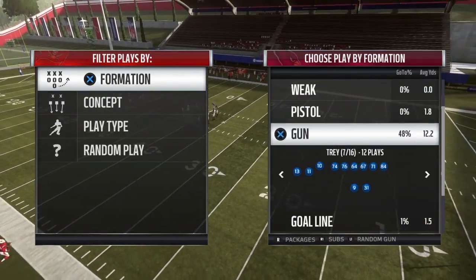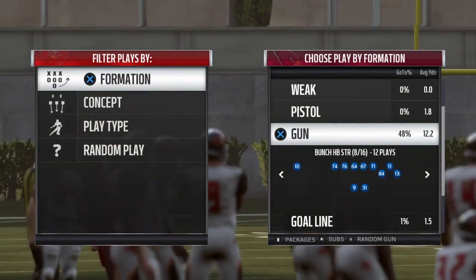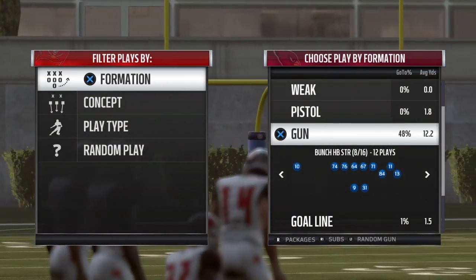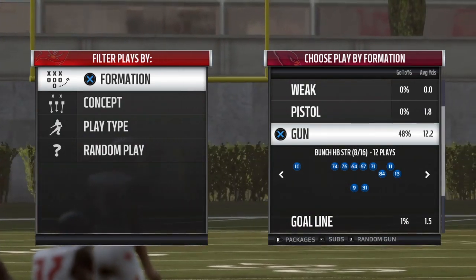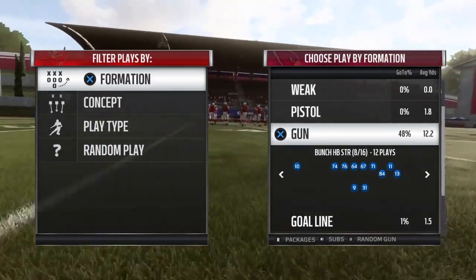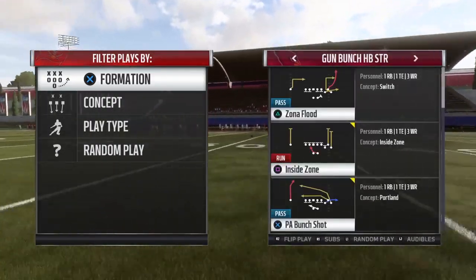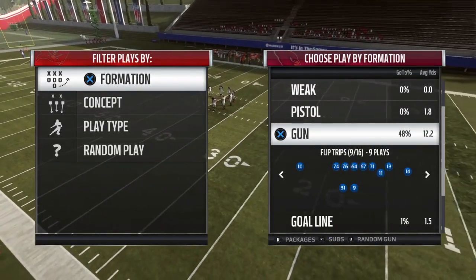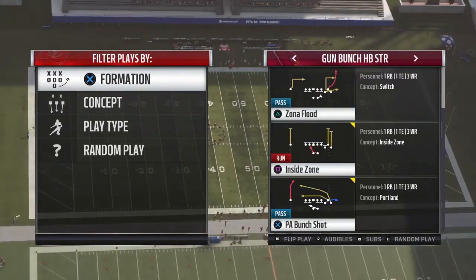Today I'm going to show you guys a play from the Arizona Cardinals playbook in the Gun Bunch Halfback Strong formation, which I don't think is in that many other playbooks. I know last year it was only in two different playbooks but it might only be in the Arizona playbook this year. The running back is on the same side as the Bunch, as opposed to the left side in the normal Gun Bunch.